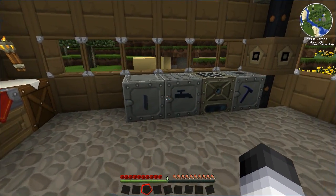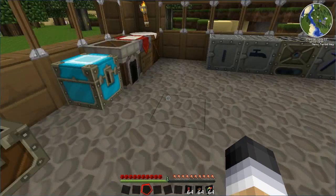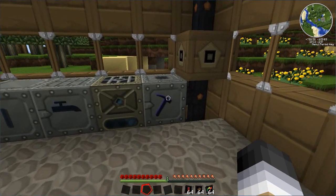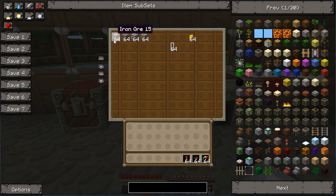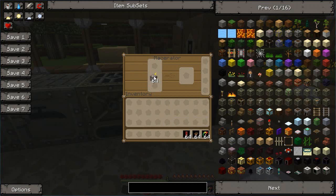Now if we move on to the machines. When you first get them they are not that great. Say we wanted to get some iron dust — we would stick our stuff in there and it is just taking forever, absolutely ages. So what you can do is make yourself some overclocker upgrades.